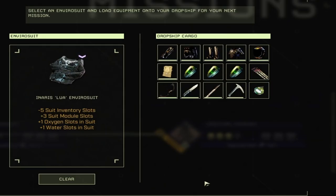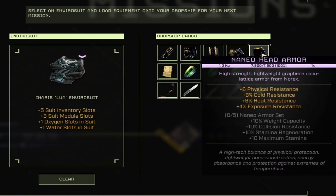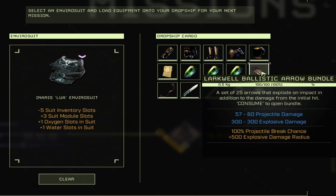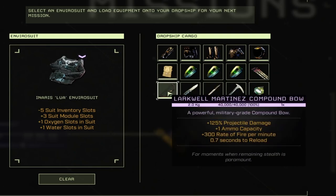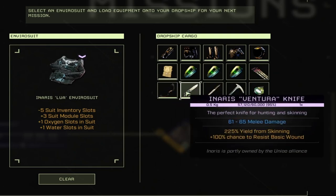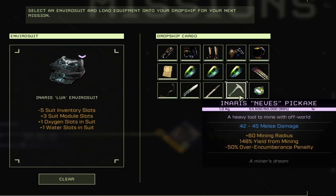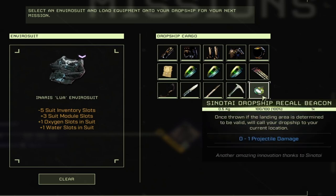We're going to claim the prospect. This is the loadout we use: the Nannio armor set, a survival backpack, three mass dampeners, Larkwell ballistic arrow bundles, the Larkwell Martinez compound bow, our Inaris Ventura knife, the Juju spear for movement speed, Nev's pickaxe, and a drop ship recall beacon.